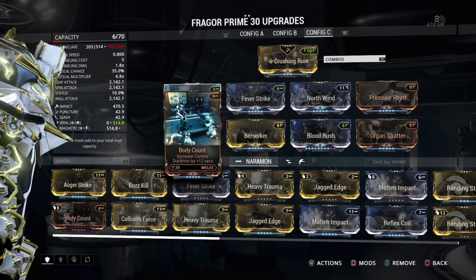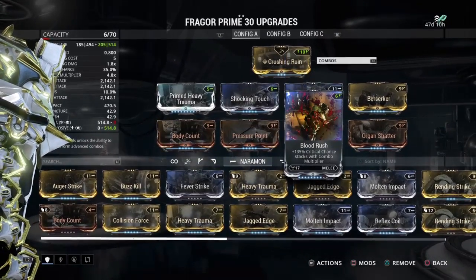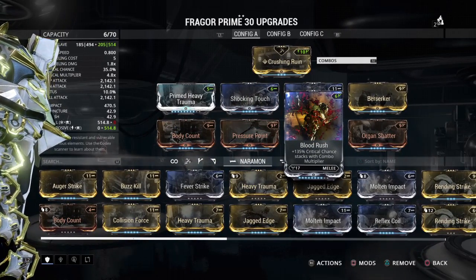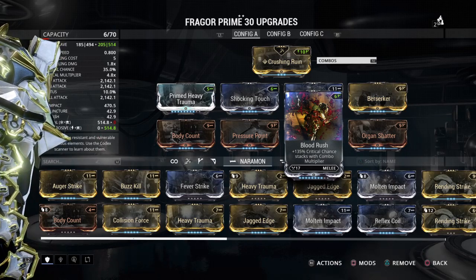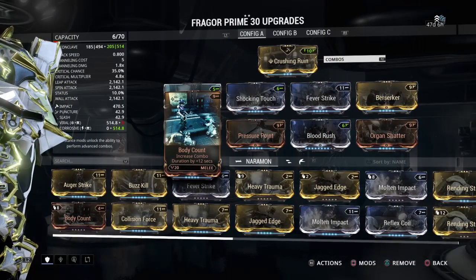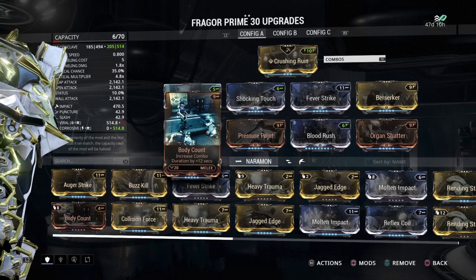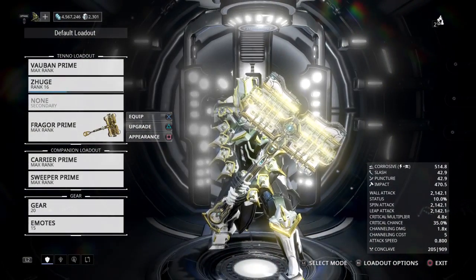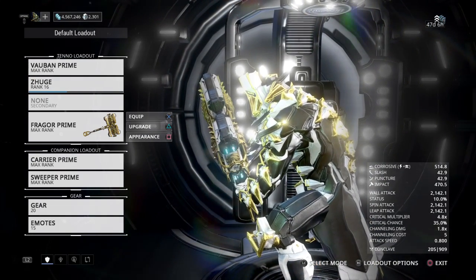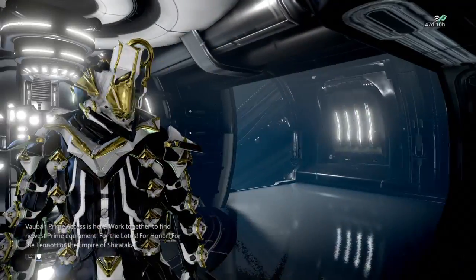This is my personal preference of mod build — you guys can set your build any way you like. But I definitely recommend, as this is a crit weapon, that you up the crit damage and put on Blood Rush. You could use True Steel instead of Body Count if that's your prerogative. So that's it for the Fragor Prime. Feel free to let me know what you think of the builds, rate and subscribe for more, and I will catch you all in my next video. Peace out, everyone.